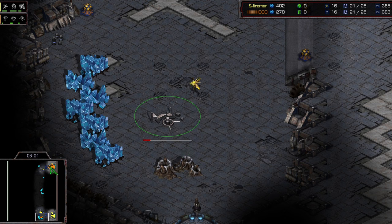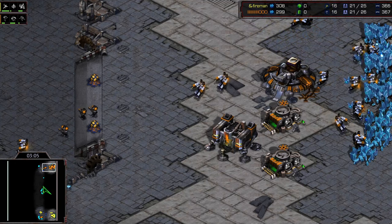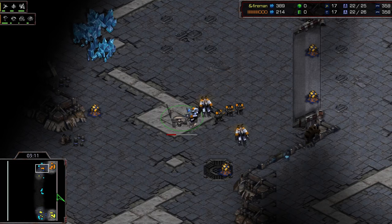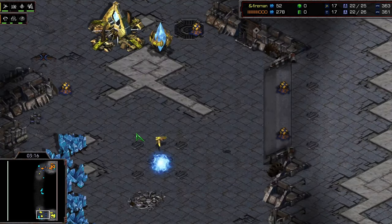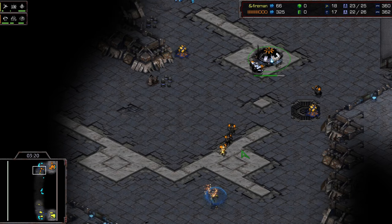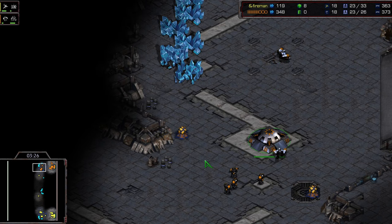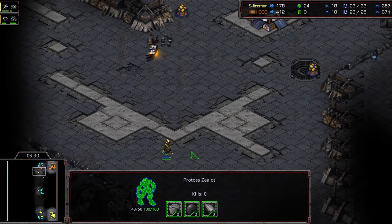Rush loses his SCV unfortunately, but manages to hold. He's got three marines out and kills the gas. He's actually not going to go for the gasless fast expand - he takes the gas and then starts the command center, so it's a slightly late gas with an earlier CC than usual. The bunker is down at the front, and the early zealot hasn't taken any damage.